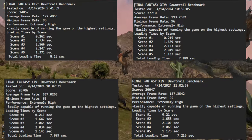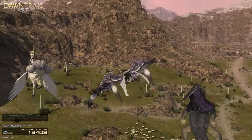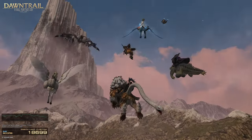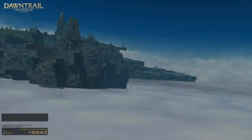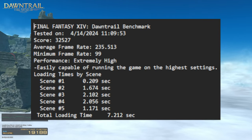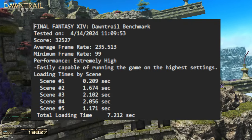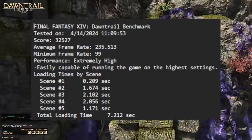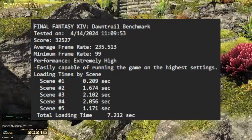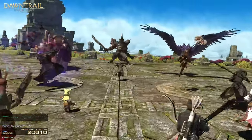Let's take those four tests as a control. Now, this test was for NVIDIA DLSS with a framerate threshold of Always On — so DLSS should be applied all the time. And boy did it show: average framerate was 235.513, with a minimum framerate of 99 — we almost broke 100 there — a total loading time of 7.212 seconds, for a total score of 32,527. Our first score that broke 30k, let alone 32k.